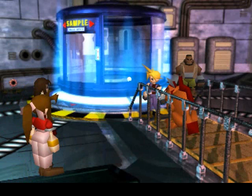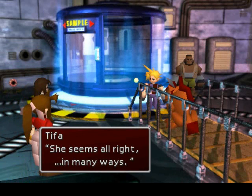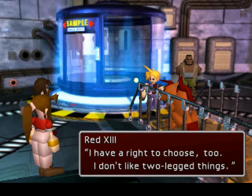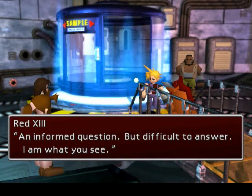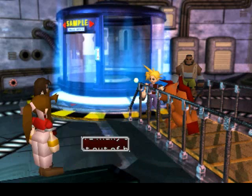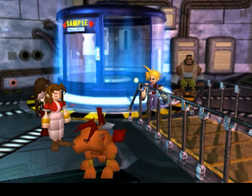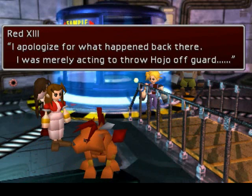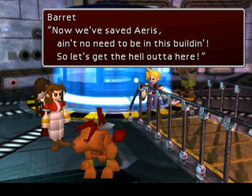A talisman! Nice! And there's materia. Aeris, you all right? She seems all right — in many ways. I have a right to choose too. I don't like two-legged things. What are you? An informed question, but difficult to answer. I am what you see. You must have many questions. But first, let's get out of here — I'll lead the way. Cloud, see, it did come for me! I apologize for what happened back there — I was merely acting to throw Hojo off guard. Now, we've saved Aeris. Ain't no need to be in this building. So let's get the hell out of here.